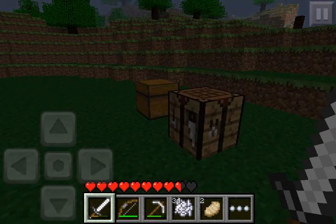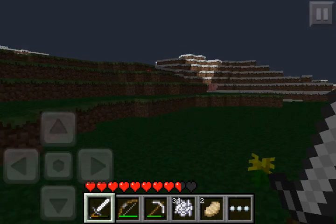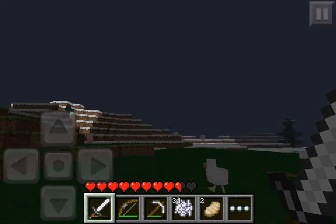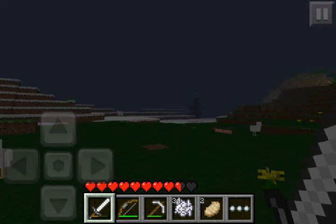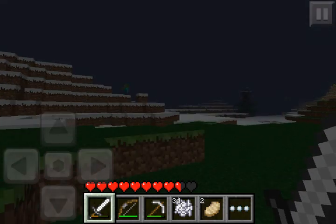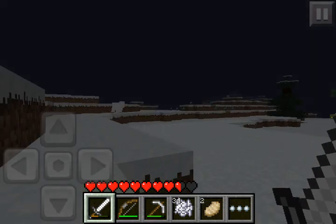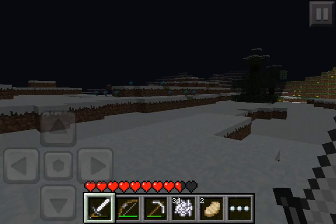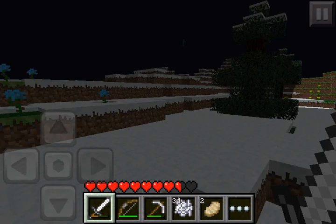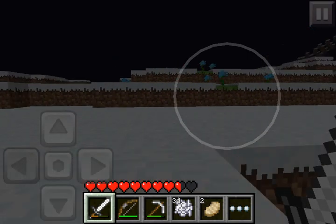I play on Xbox too. As you can see there's some light over there and it's getting darker over here. Creepers do walk around in the day but they despawn later, so you shouldn't have a problem with them. They also have to be really close to blow up. Right now I don't see one, but I'll look around.